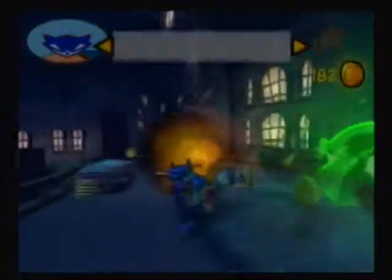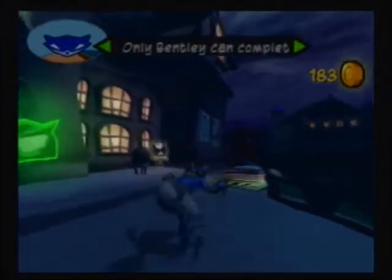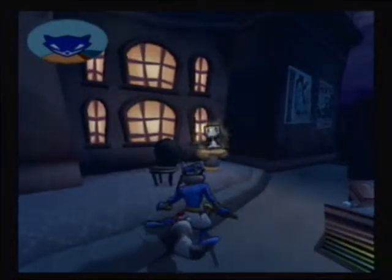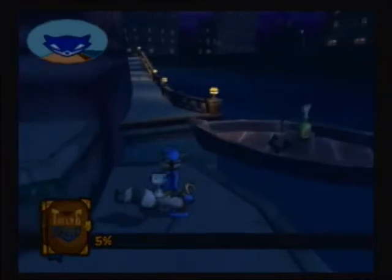Hey guys, Captain Gaptron here and welcome to another episode of Let's Play Sly 2 — and I got distracted. What we're gonna do real quick, we're gonna head back to the safe house, but first we're gonna pick up this thing. These things are scattered throughout the level. Fine Art — back to the safe house in one piece.